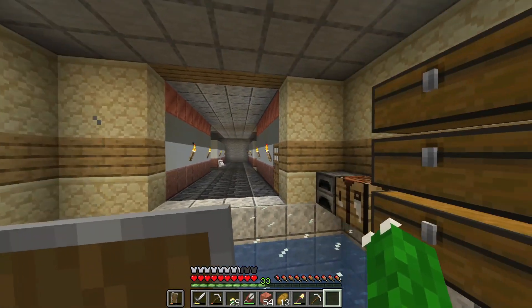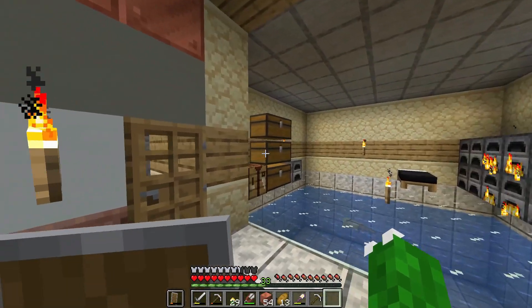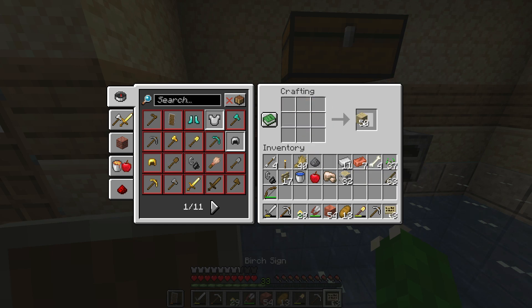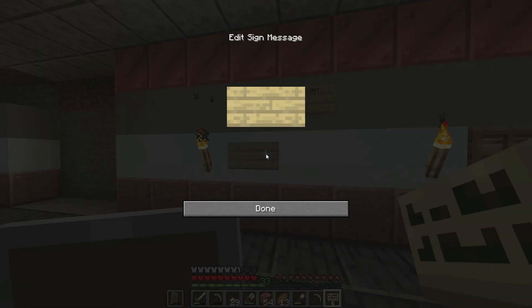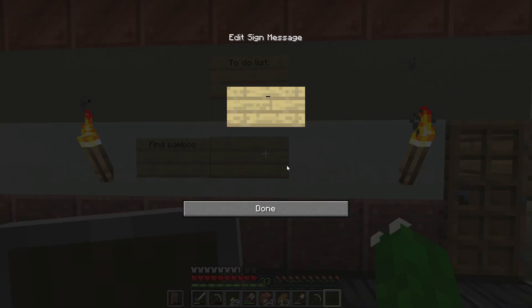Hello everybody, and welcome back to my Minecraft Survival Let's Play. So in today's video, what I think I want to do is make a to-do list. To-do list — there we go. So: find bamboo, that's the first thing I want to do, and get quartz.